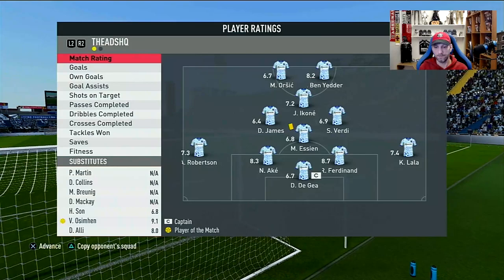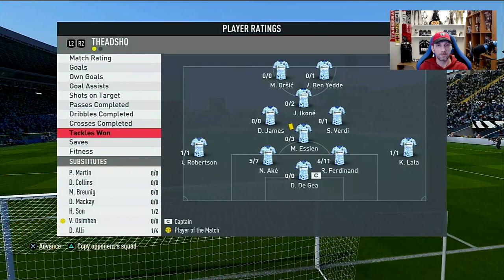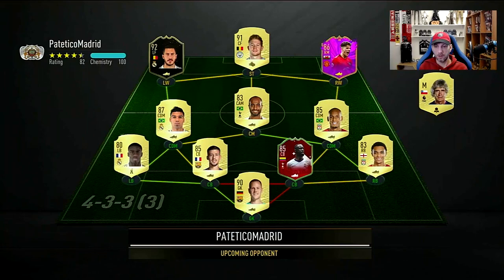That was a great game. We ended up with a draw — not bad, I would say. My opponent was really good. Nathan Ake, I think he did a fantastic job. No shots, nothing like that. Seven on seven passes, one on one dribble, and five on seven tackles won — very nice completion there, good rate. No stamina issues there. Good game.